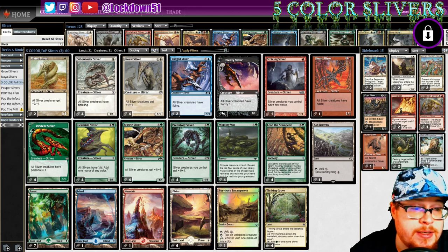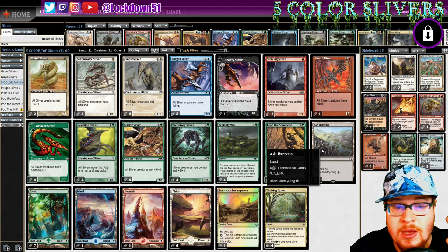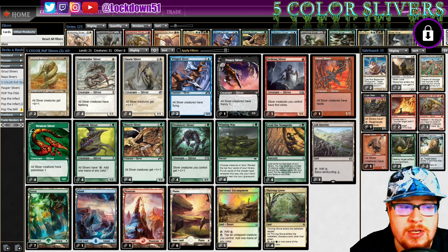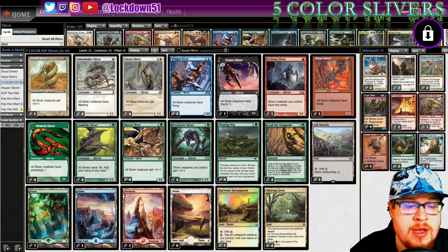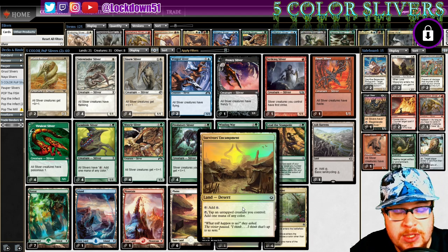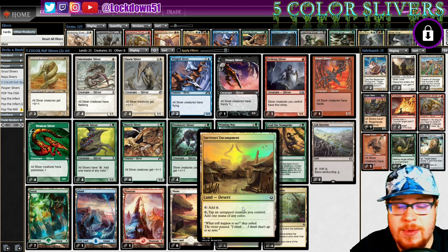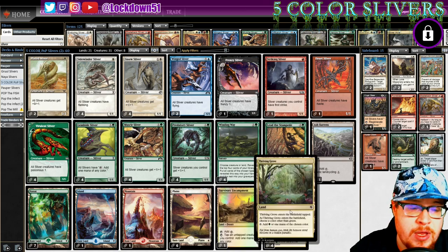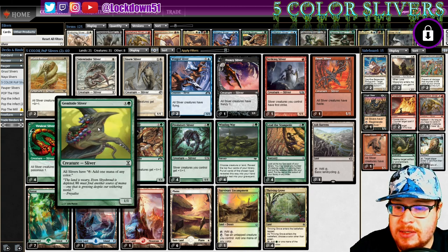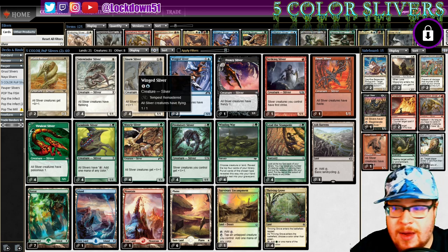As far as the mana base goes: 21 lands, one Ash Barons - we're going to be searching for either an island or a mountain with that. We don't have any swamps; no black mana, I don't think we need it just for one Frenzy. We've got four Thriving Groves - I cut the Thriving Heath and put in four Thriving Groves since we need a lot of green. Survivors' Encampment - you guys have been telling me to use it. You can tap and untap a creature you control to add one mana of any color, so if we have this and a creature down we can tap for black, then tap for black with Gem Hide.